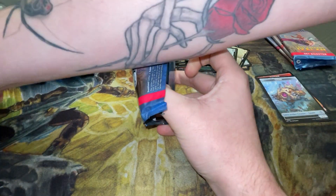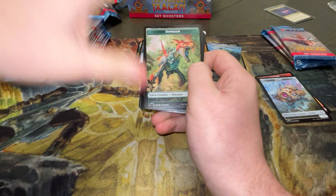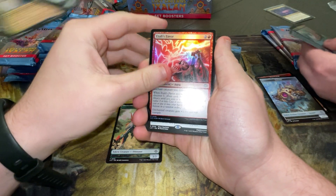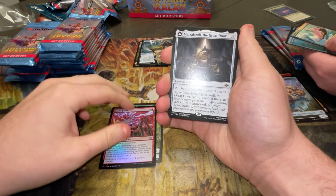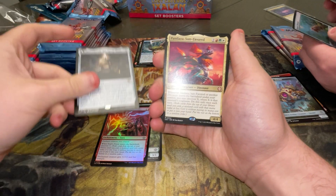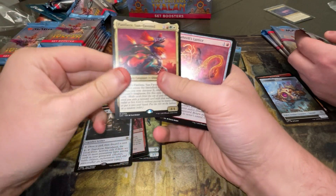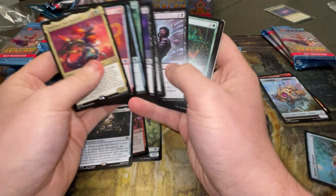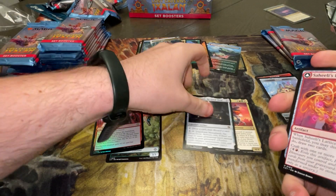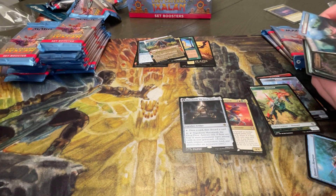I think Set Boosters have minimum four mythics — something along those lines, so we're good. We have a token, into Atali's Favor, into a rare. We have Matzaltili the Great Door — oh, mythic! Pensalaza, Sun's Favorites — that's the face commander for the Dino precon. Not the mythic I wanted to hit because you can just go buy it in the store for like $69.99. Shout out your local LGS. It's a mythic, not bad. If you like dinosaurs, you know, it's lit.